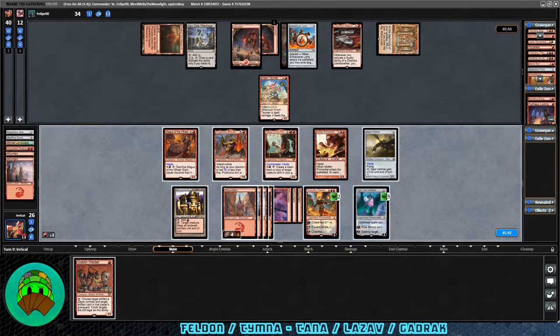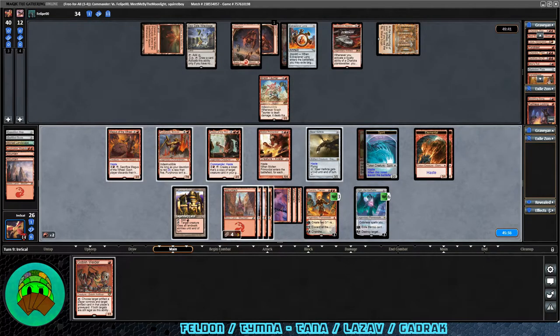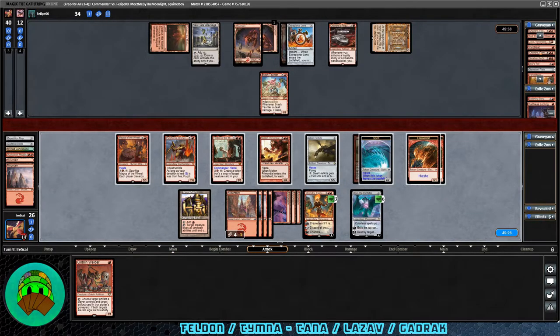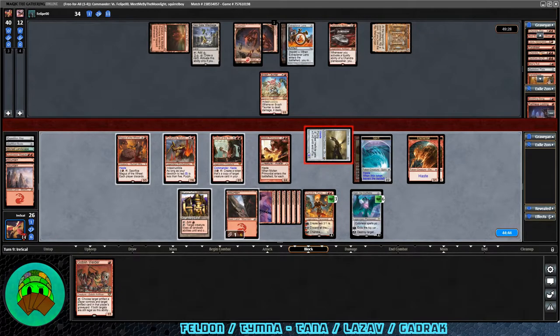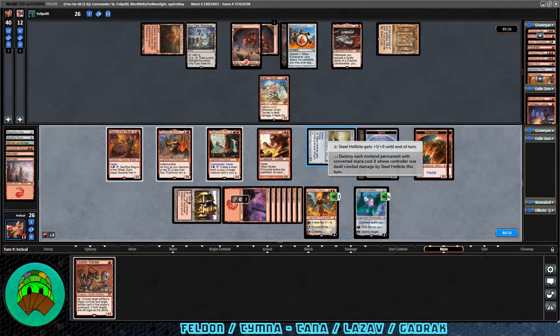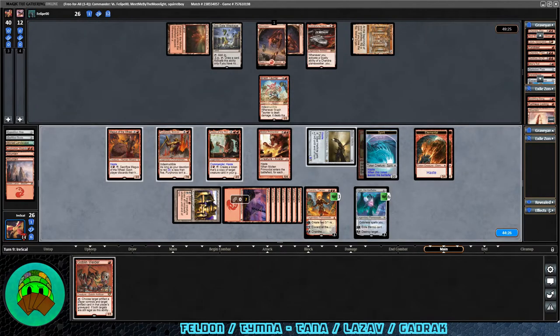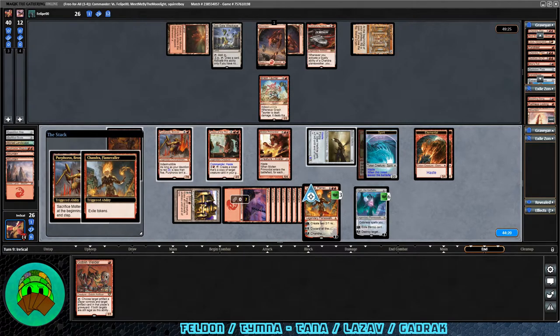I forgot about the cost reduction on Ugin. Let's activate Ugin for a spirit and make two Elementals with Chandra. Go to attacks — we'll simply attack with the Steel Hellkite and pull back the Elementals so Chandra doesn't die. We pay for a bunch of mana and activate Steel Hellkite a few times — it's an 8/5 after everything. They still have one card in hand and that worries me. Damage is good. We activate the Steel Hellkite's secondary ability and get rid of the double mana. Chandra triggers, Elementals go bye-bye, and Molten Primordial goes to the graveyard.